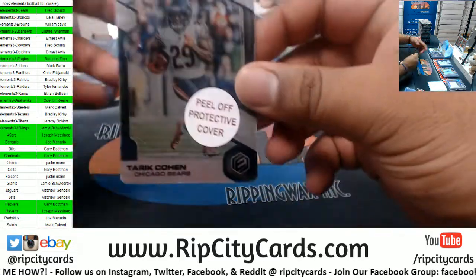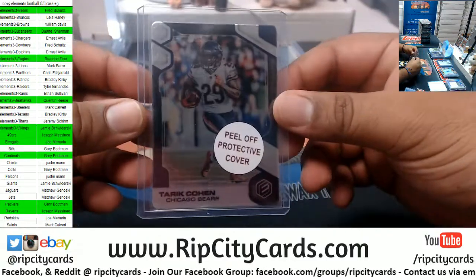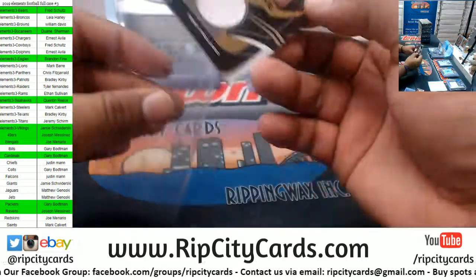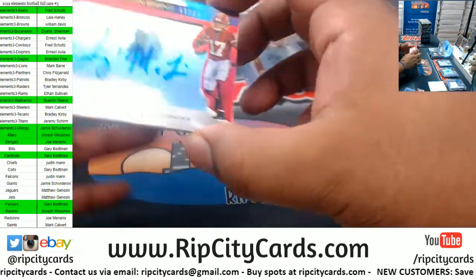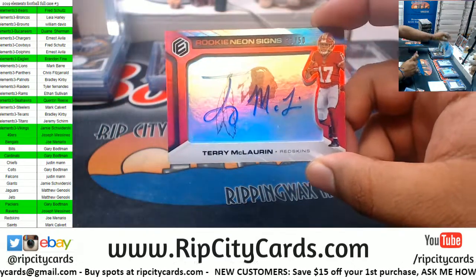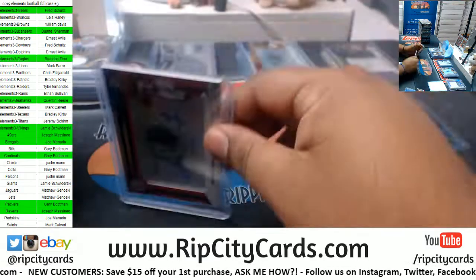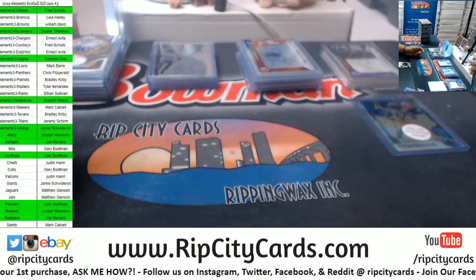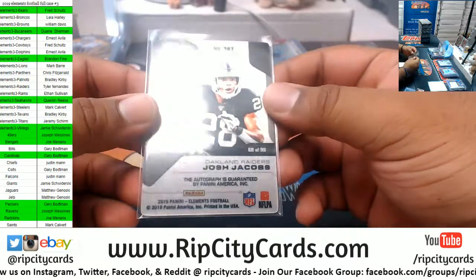We got Tre'Quan Smith, to 75, Bears. Tony Pollard, to 149, Cowboys. Terry McLaurin, to 50, 11 of 50, for the Redskins. Four boxes left.